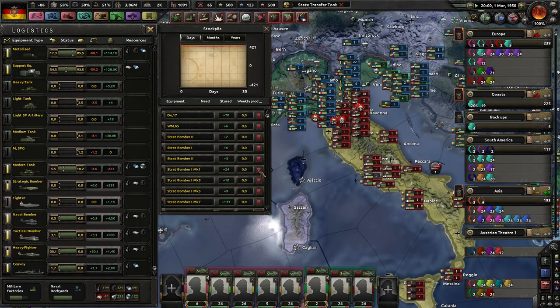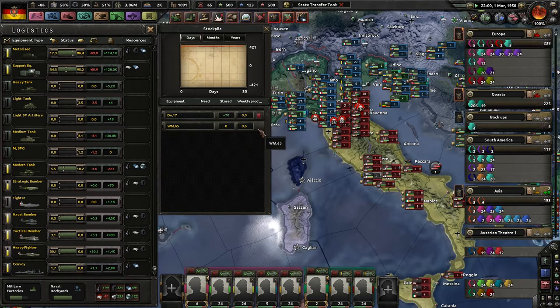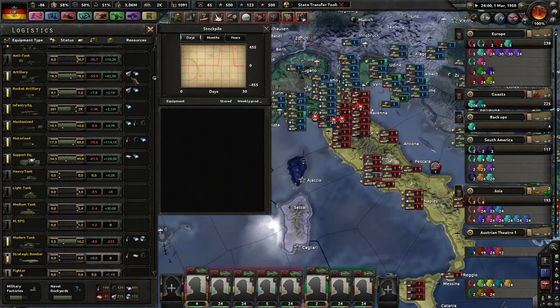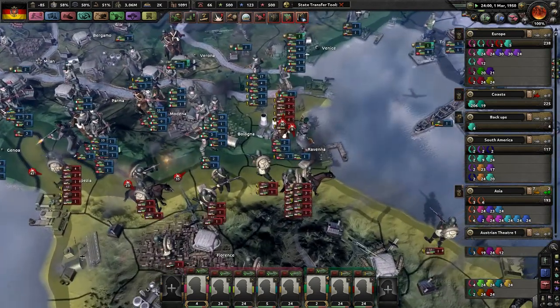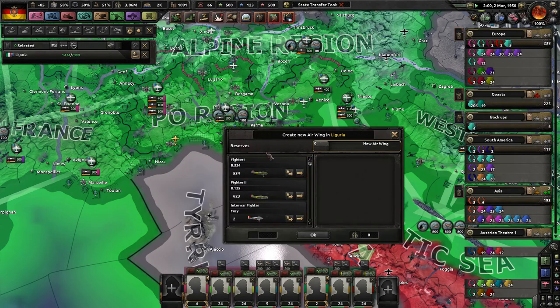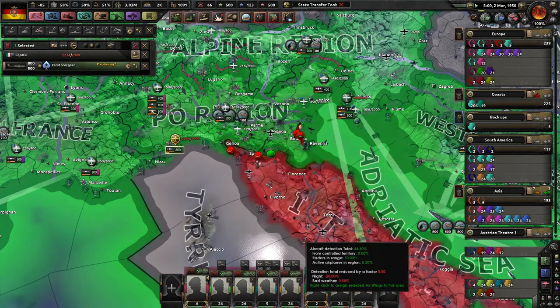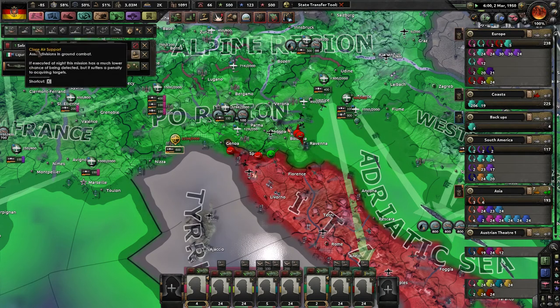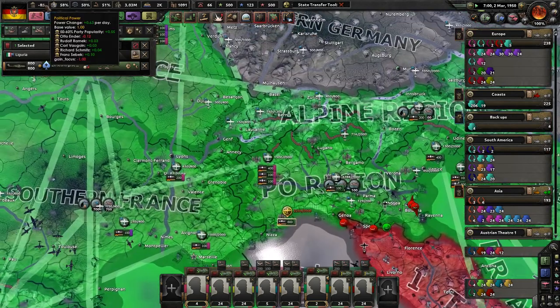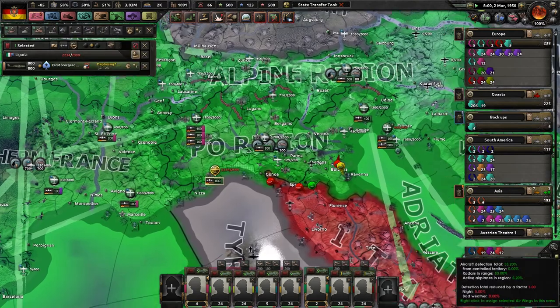We're almost done here, guys — almost done. There are so many crappy planes here. Oh, I deleted the wrong ones — oh well. It looks like our allies are making headway into Italy — just a little bit. Oh, this is so much better — we actually have quite a few heavy fighters. Well, let's get 800 of these guys. If I ever get enough political power, I might drop down to a lower conscription level so we can build things a little faster.